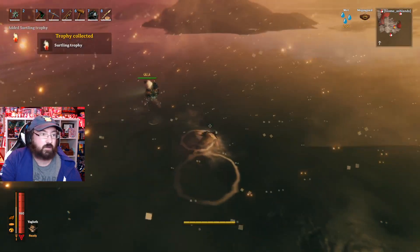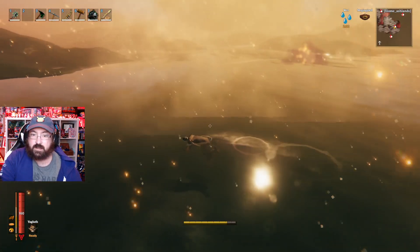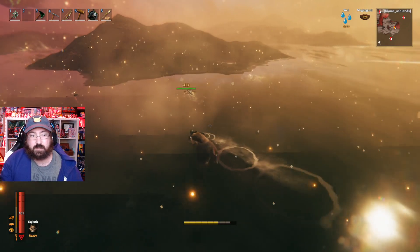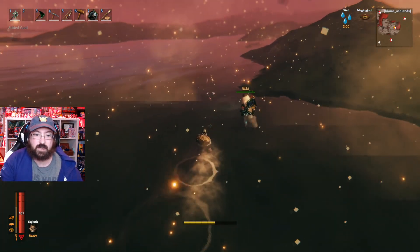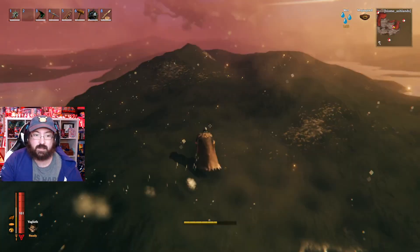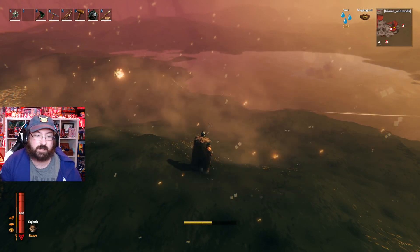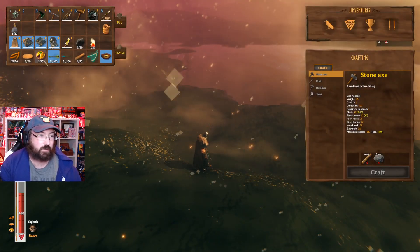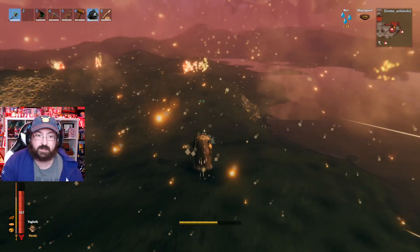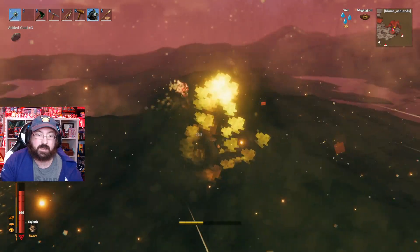Whoa, so there are Surtlings here! Yeah, there are actually Surtlings in this biome already, enemy-wise — probably because they're already in the game, so it just kind of makes sense to have them. It looks like you get coal from them too. There are enemies here, unlike the Mistlands where there weren't enemies in the biome yet. Since these guys are already in the swamp, this is going to be one of your main enemy types.